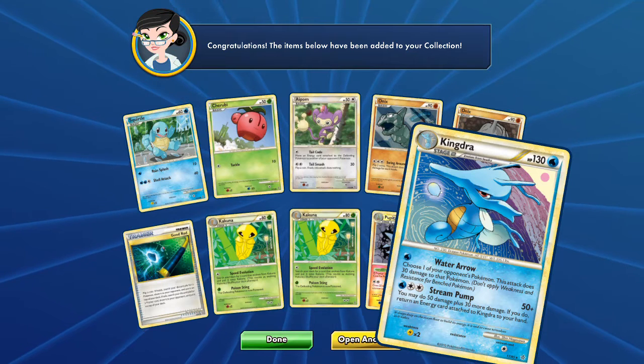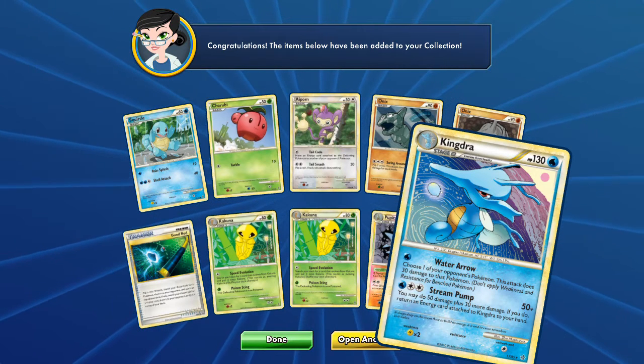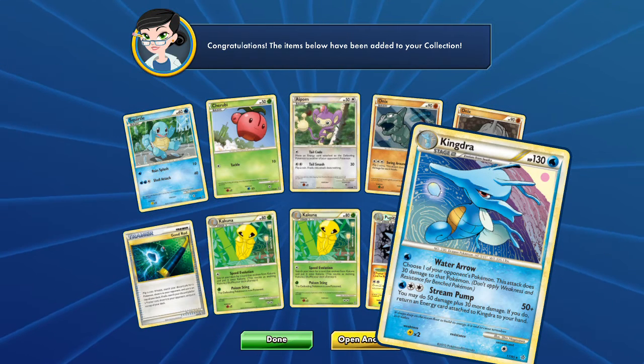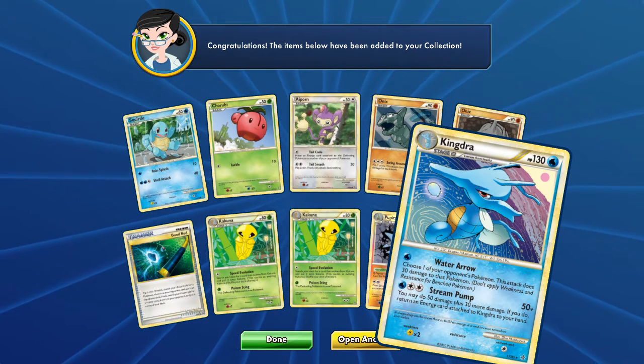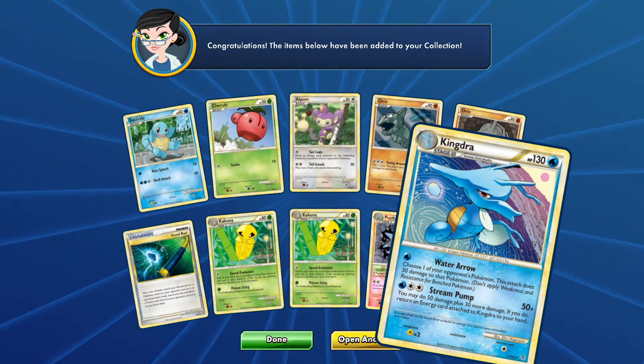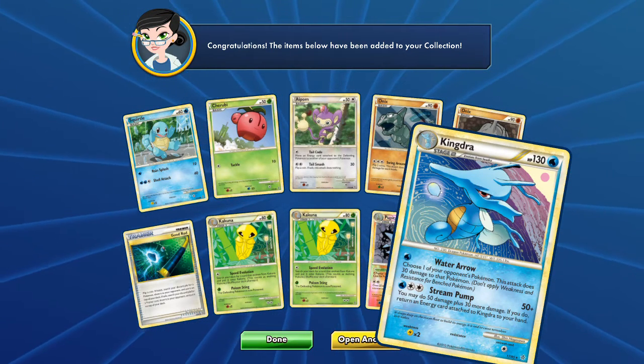And our rare in the pack is the Kingdra. Water Arrow and Stream Pump — 50 damage plus 30 more damage if you do, then return an energy card attached to Kingdra to your hand. Too bad it's not 50 plus 50 plus 30 — it'd be 130 for 3 energies, that'd be great.